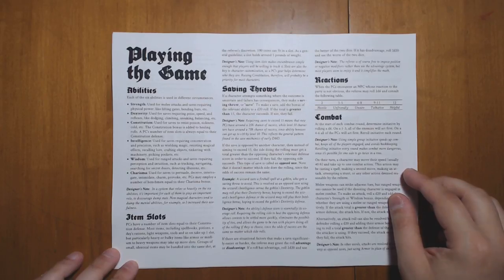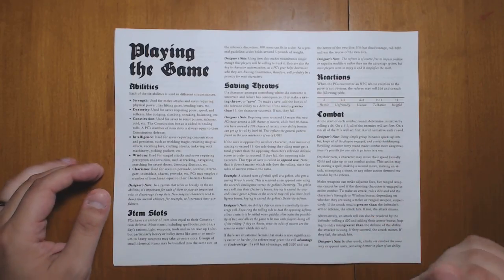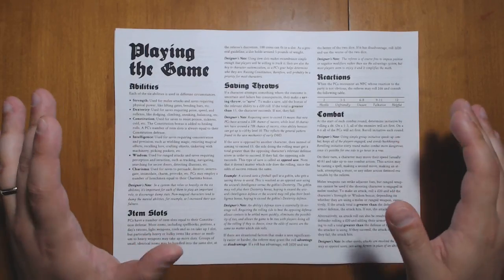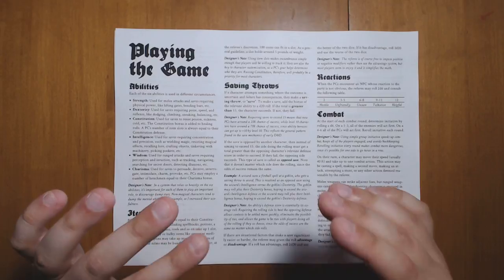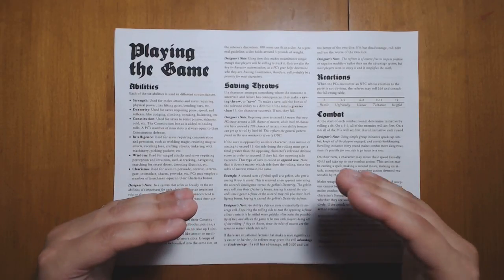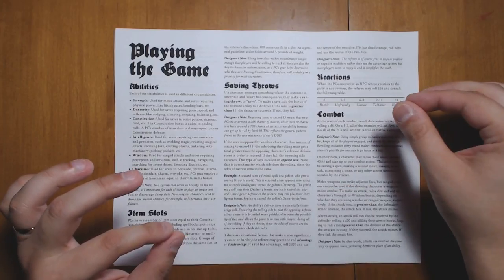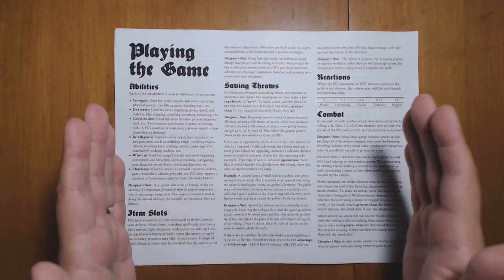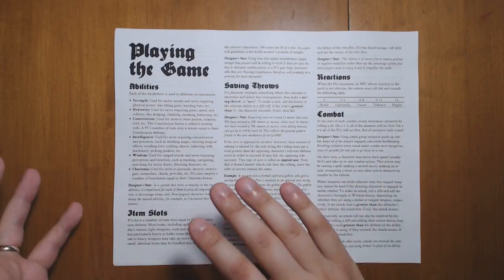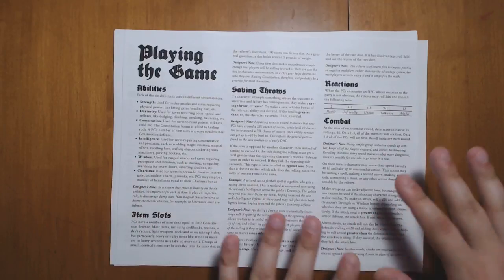The basic rules cover how item slots work — they are essentially the character customization system of the game. Saving throws work like skill checks or ability checks, and the target number is always 16 or higher. Bonuses go from +1 up to +10, so starting characters have about a 25% chance of success, and by level 10 — the maximum — they'll usually have a +10 in some bonuses, giving a 75% chance of success. That mirrors saving throw systems in old-school D&D. Combat rules are straightforward, with examples for player-facing rolls.